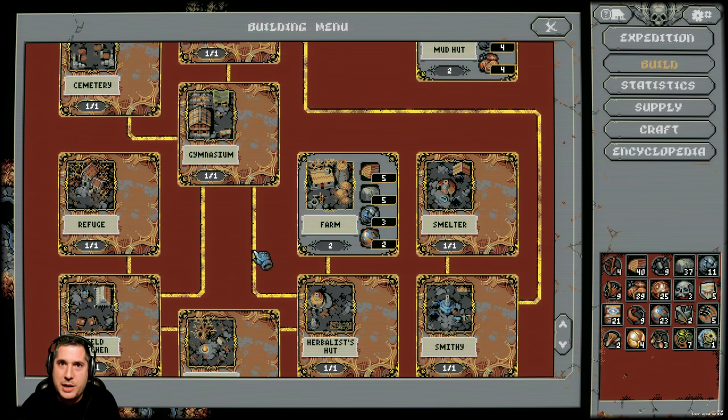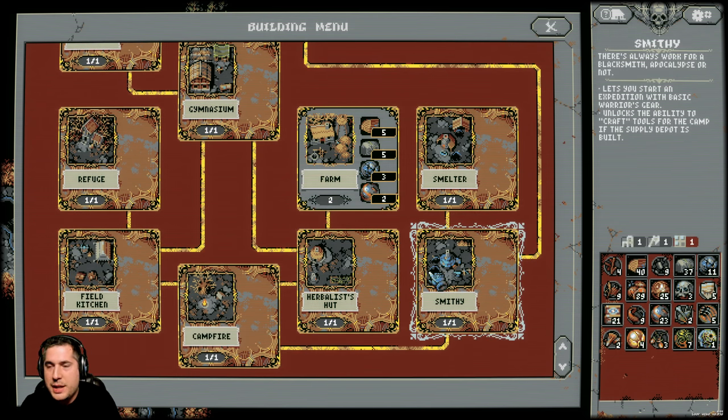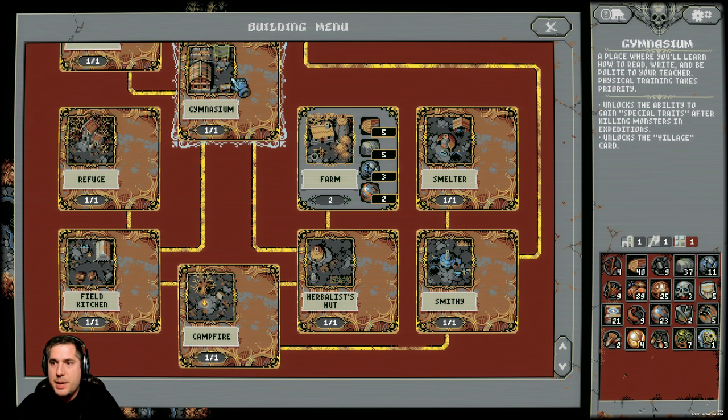I've been playing this game for about 15-20 hours already and I haven't even built everything yet, which gives you an idea of how much depth there is. As you build your different buildings, they really amplify your ability to survive additional runs. They give you potions — the Herbalist Hut does that. The Smithy gives you tools so you can start with something in your runs. The Gymnasium is super valuable because it allows you to get the Village card, which is one of the most important sustain cards in the game.